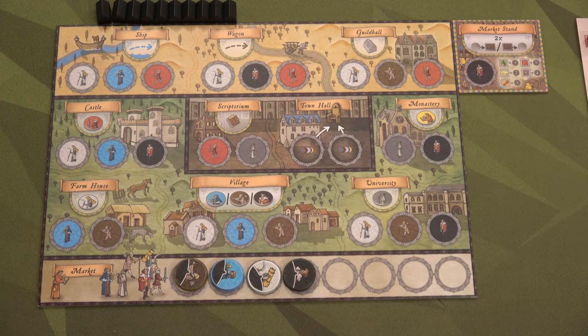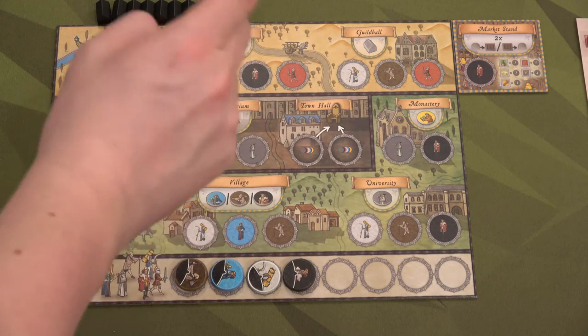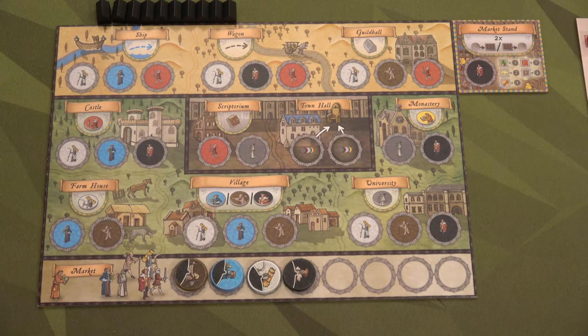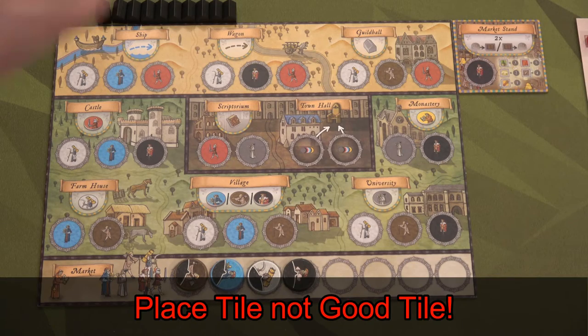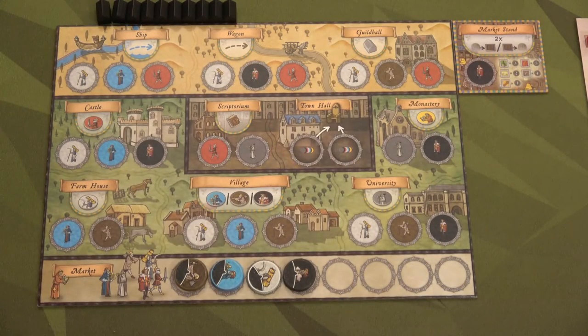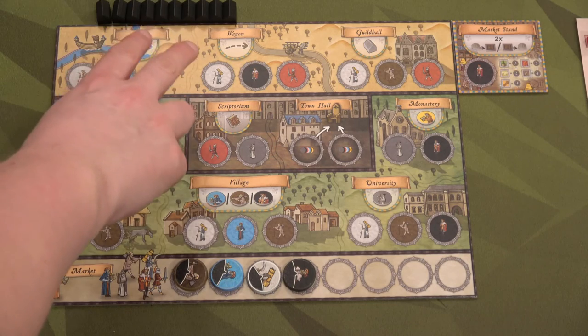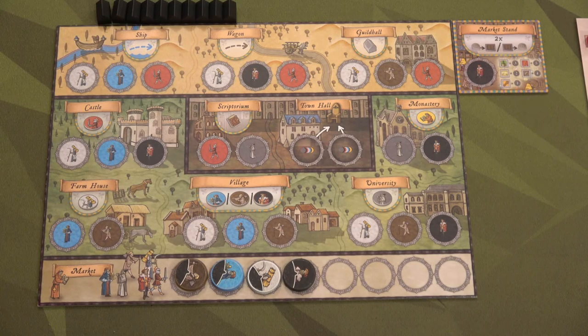Here we have the one-player board. Everything is the same as the regular base game except you will start with one specific good tile — that market stand tile right here. This comes with the expansion. You can use it right away, and what you can do is place a trader there to trade up to two goods for money, or trade money for specific goods. Otherwise you'll have your four starting people and your guild halls right up there on top.